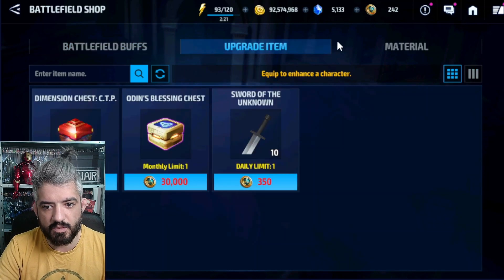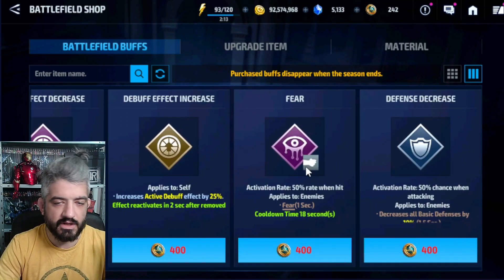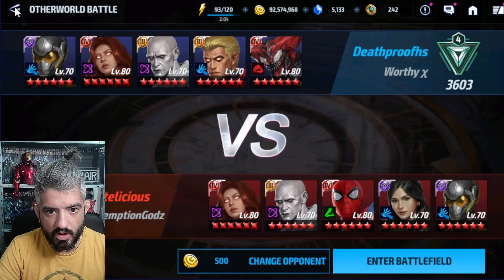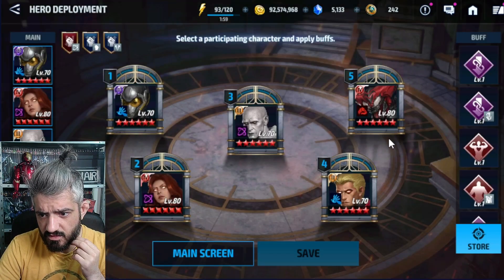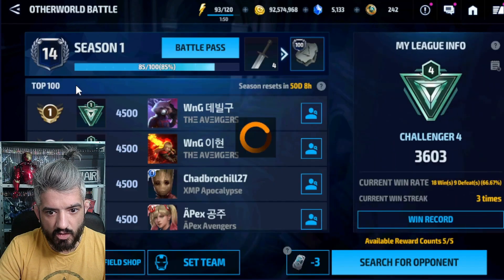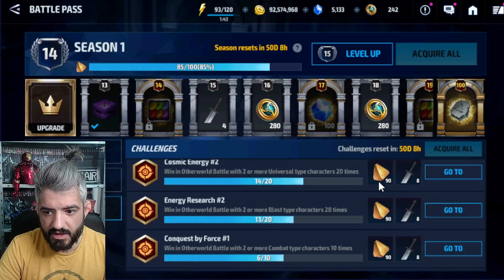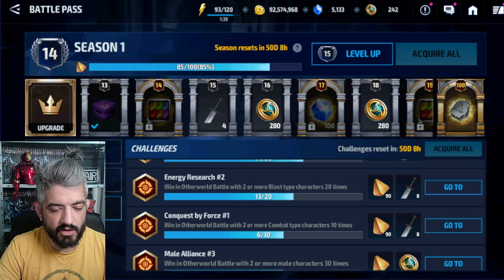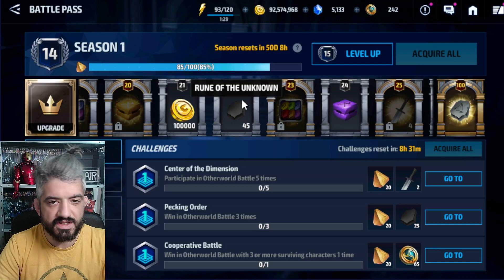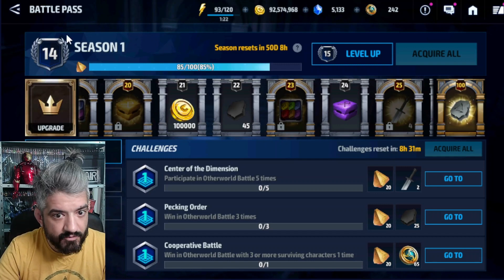I spent all my tokens — I was planning to go for carbonadium and stuff, but if you go and buy five random buffs, you unlock a challenge in the seasonal challenges. When you unlock that, they give you a lot of swords and materials — like 100 runes and 50 or 60 swords. So just buying five buffs gets you multiple swords to work with.